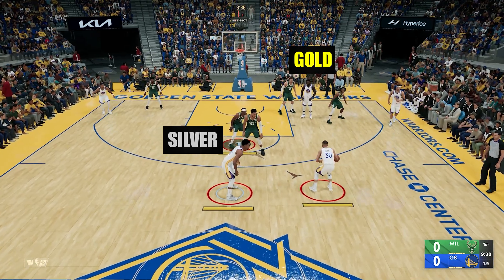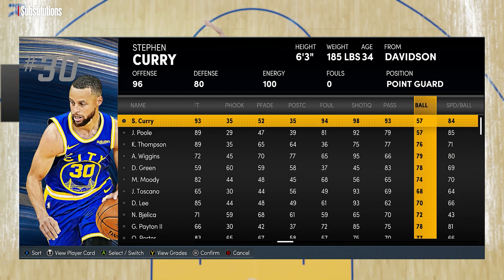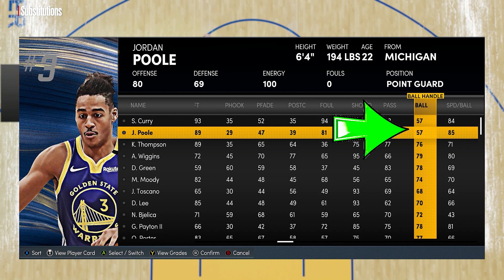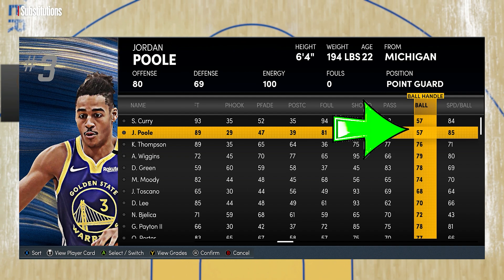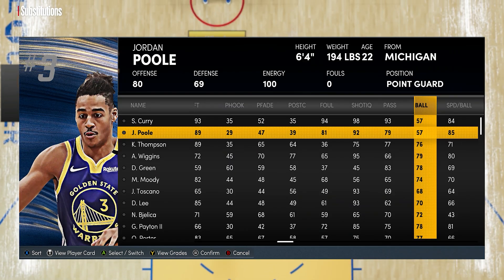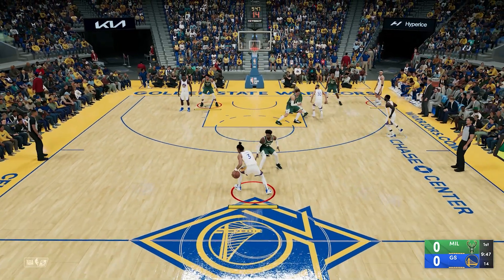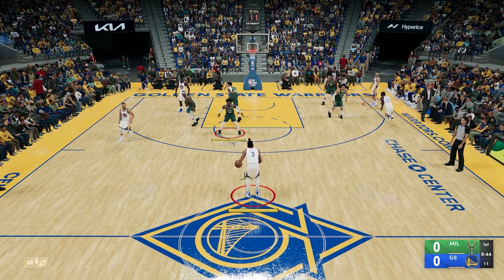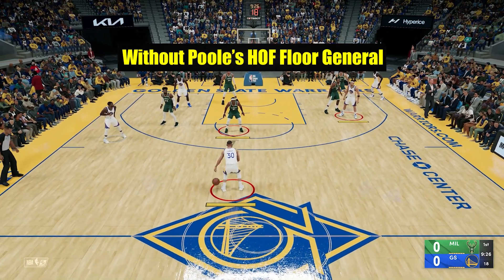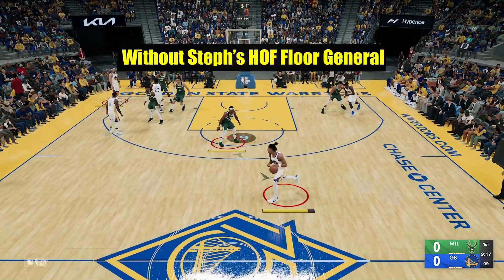For the next test — if two players have the badge, can they still receive a boost from a teammate that also has the badge? Or does the game say if you have the badge there's no way you can receive any floor general boost? In here we got Steph and Pool both having only 57 ball handles, which can't do the momentum alone, and we equip both of them with Hall of Fame. If both of them can do the momentum with both on the floor, that means even if you have the badge you can still receive a boost from your teammate. And in here you can see that they can both do it, meaning they each receive plus four from each other. To double check — if I remove Pool, Steph can't do it, and if I remove Steph, Pool can't do it alone.